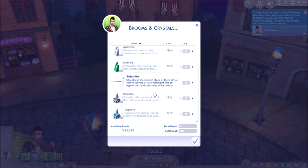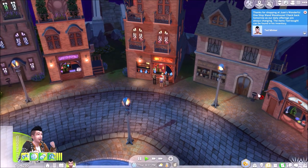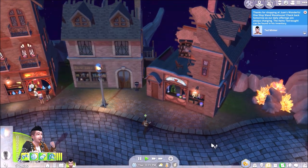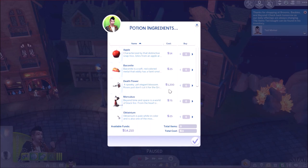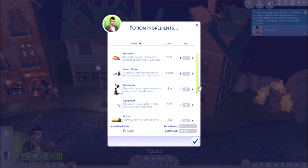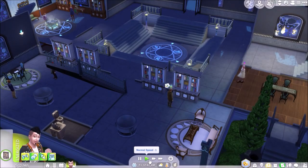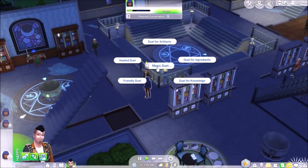We're still on the Fabulously Wealthy aspiration, so really we should be saving our money. But he's used to having nothing, so money's burning a hole in his pocket. Get ourselves a death flower — so if we see someone dying and Death turns up, we can offer them the death flower. I'm sure it'll also help us brew up a potion.